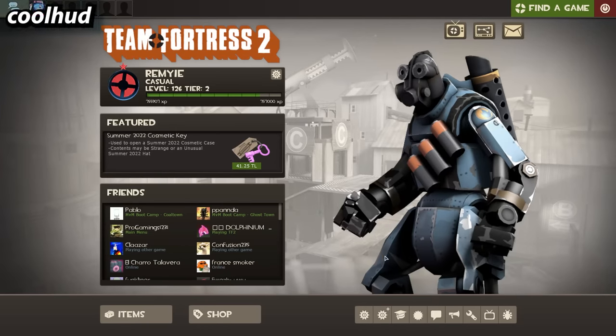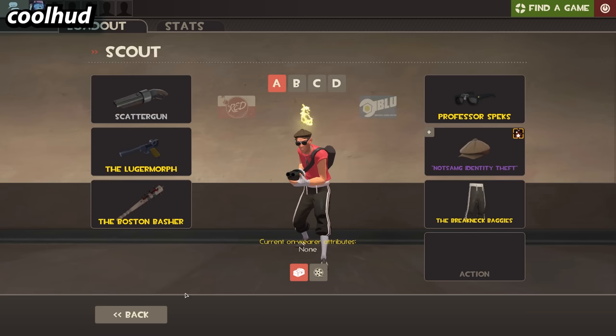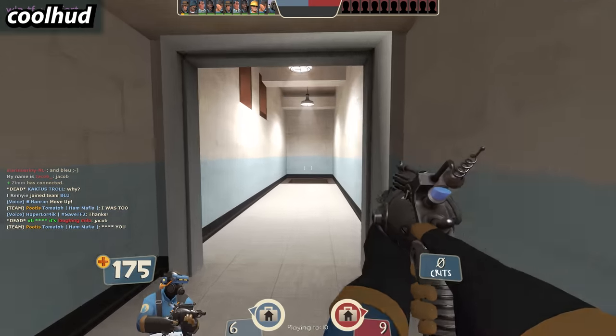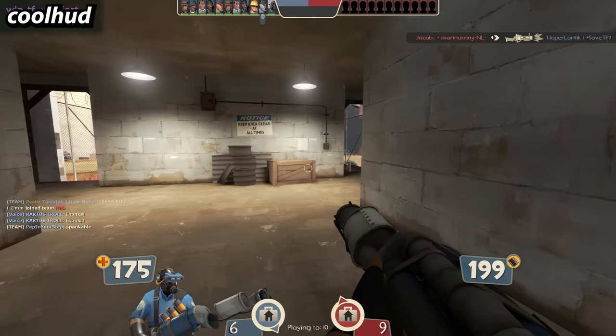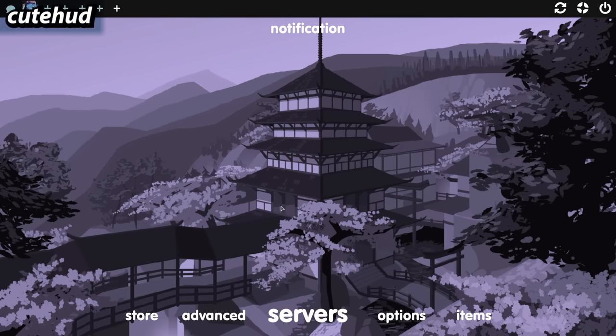If you want something that looks more like the default HUD, you might want to check out Cool HUD — and it's definitely cool. It adds nice effects over the default HUD and a lot of the stuff is the same, which can be good if you're into the default look. Cool HUD also has a decent amount of customization so you should check this one out yourself.